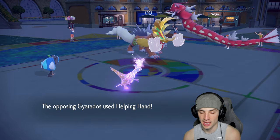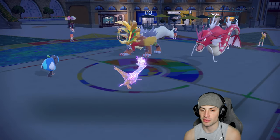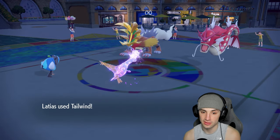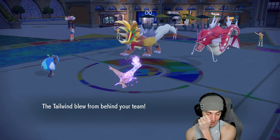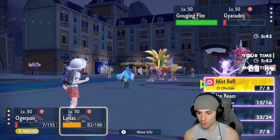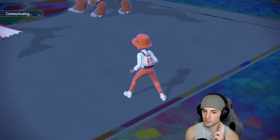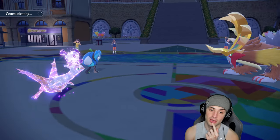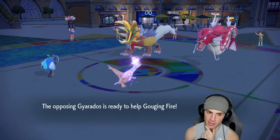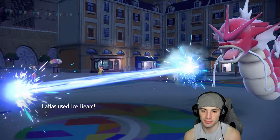Helping Hand comes out and they go for Heat Crash — we survived! Tailwind is up, which is big news. I think we just sacrifice Ogerpon here and go for Ice Beam into Gyarados to finish it off. Fingers crossed we're not paralyzed. Follow Me pops out, Ogerpon is paralyzed and minus one, but Ice Beam finishes off Gyarados.